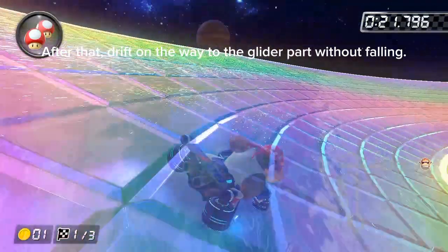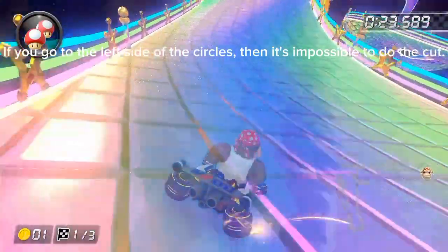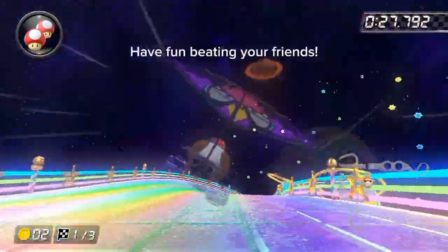After that, drift on the way to the glider pad without falling. If you go to the left side of the circles, then it's impossible to do the cut. Have fun beating your friends.